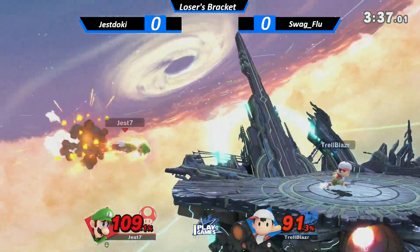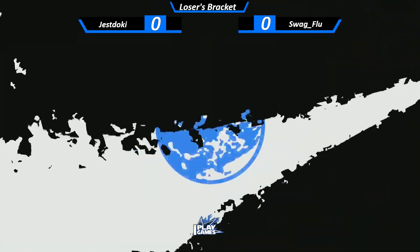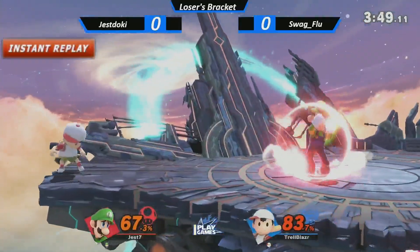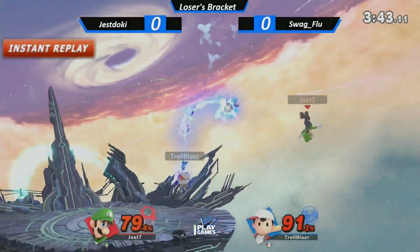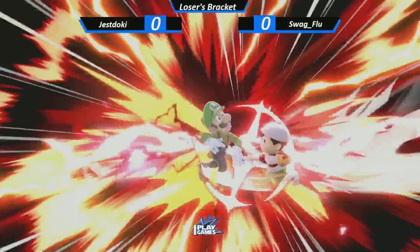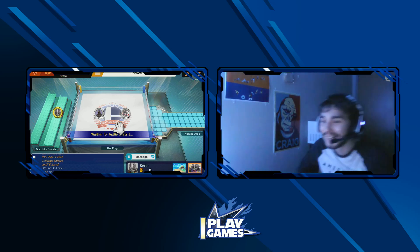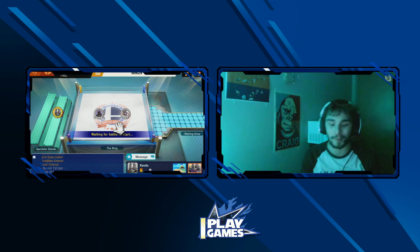Wow. Nice DI — really good DI! Hey, for the people at home, make sure to clip that. That was so smart. He read how far he'd be away. Luigi also has a random chance of getting what's called, I think, a super missile or something. Essentially what that does is he gets the super move, which sends him even farther. When Trell noticed that, he was like, 'you're just gonna fall right into my pocket' — and so he charged that bat and hit him back like a baseball. Definitely hit a home run on that one.